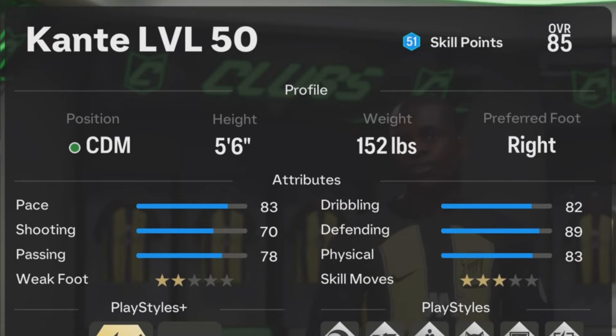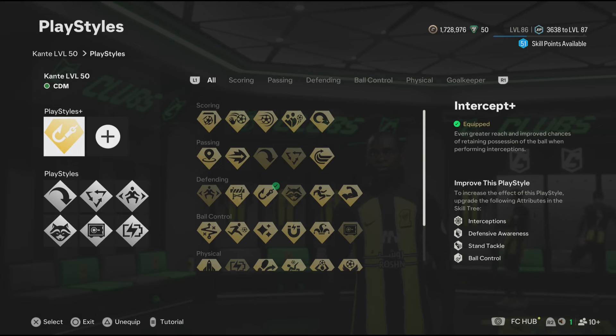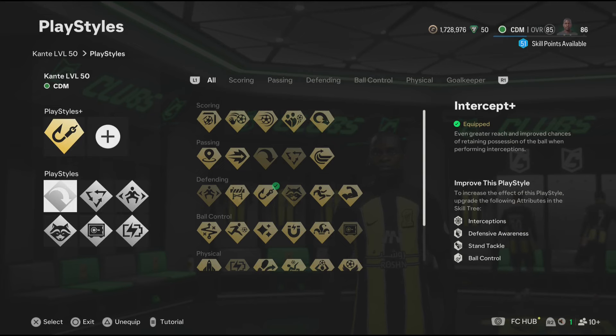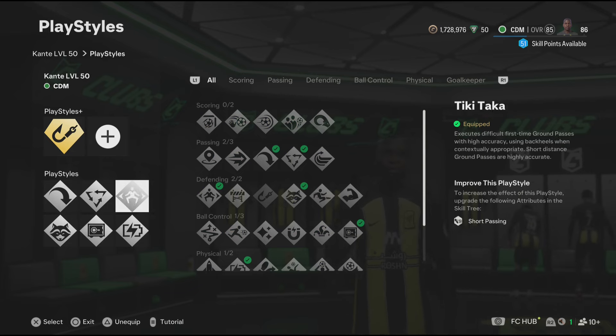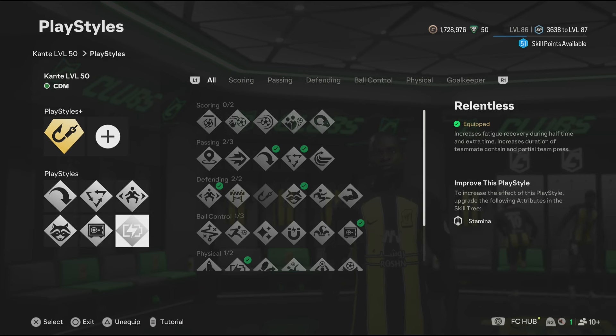Now for the play styles — the play styles I feel like Kante should definitely have are: intercept plus, long ball pass, tiki-taka, jockey, anticipate, press proven, and relentless. Now the play styles are done.